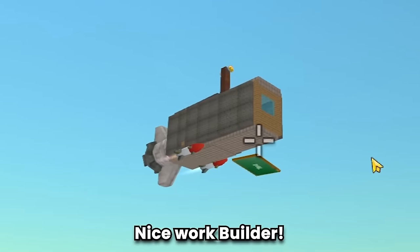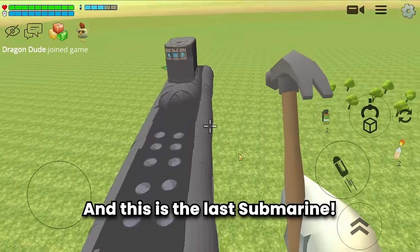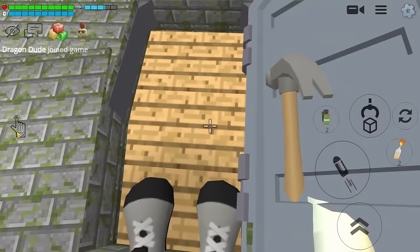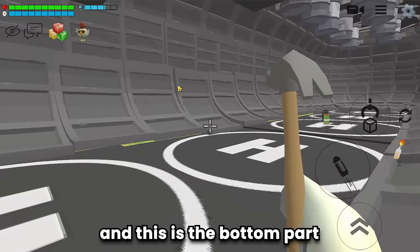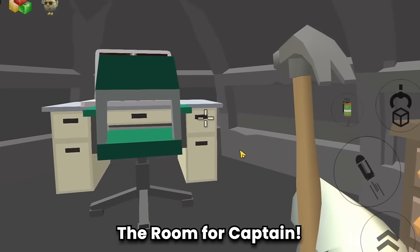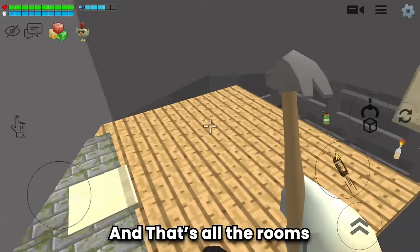Nice work builder! This is the last submarine — pretty cool! Let's explore. Here's the meeting place, the navigation room, and this is the bottom part — very neat and precise. The captain's room has a TV too. The interior of this submarine is also relatively small — nice work builder!